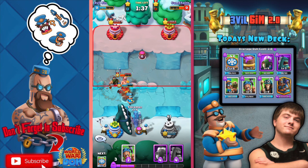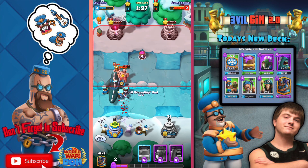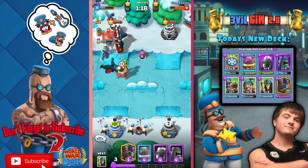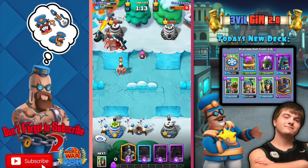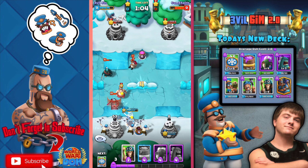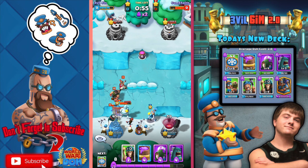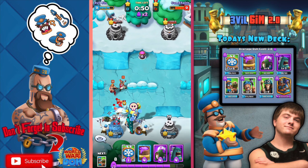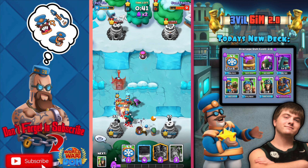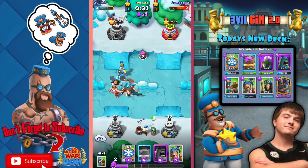I had another card idea. You know the witch we have now — when it dies it does curse damage. But what if there was another witch called the Wicked Witch? It'd be an air troop flying on a broomstick, obviously inspired by Wizard of Oz. It's the opposite — it curses things while alive. It could be called the Wicked Witch or just 'the Wicked.' The curse could be green instead of purple and could have different effects with a different ability.